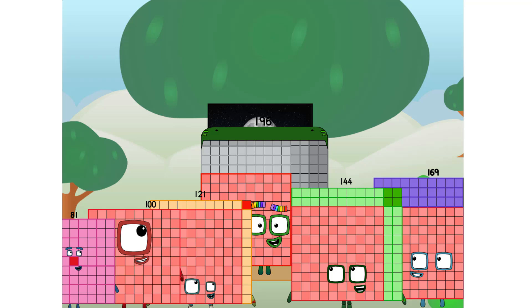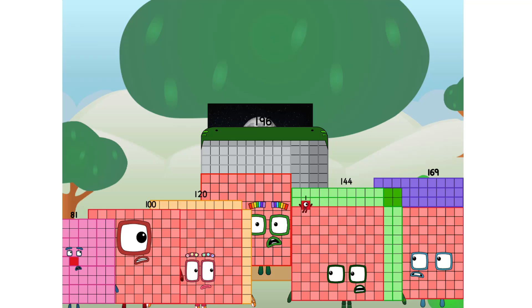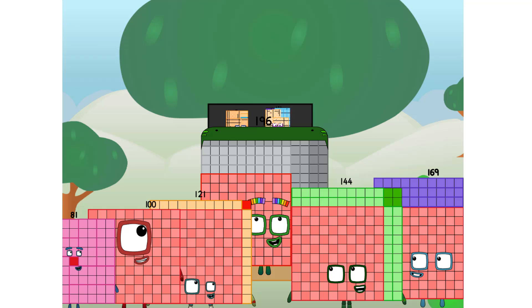Let's solve the puzzle of how to put a square on the moon without using rockets — square power only. Why? Because it's fun to try. Great. I'll be test pilot. But how will we get all the way up there? We call in some friends, some big square friends.